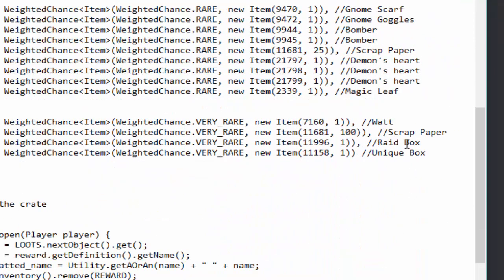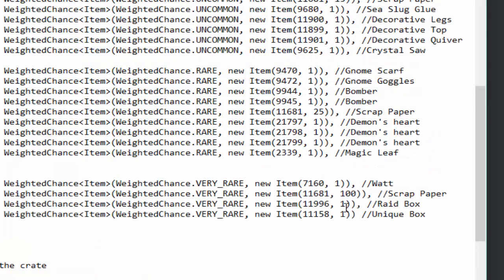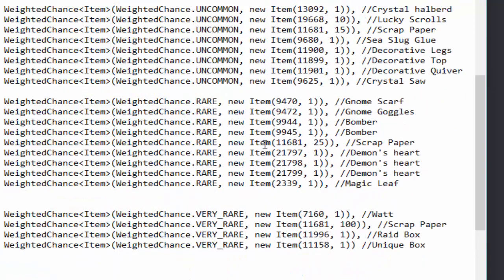So the things on the very rare table include 100 scrap paper. There'd be really no way of knowing if we got that — it wouldn't yell, and it would just blend in with the other paper scraps. Because there's a rare one, an uncommon one, and also a common one. So there's really no way to know. I assume we just got a bunch of commons and uncommons. But that is a possibility.